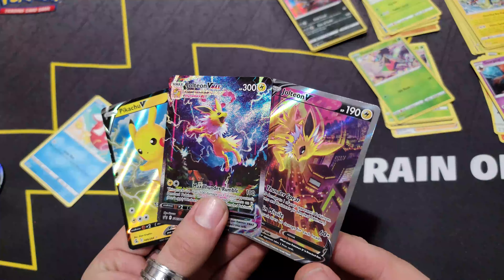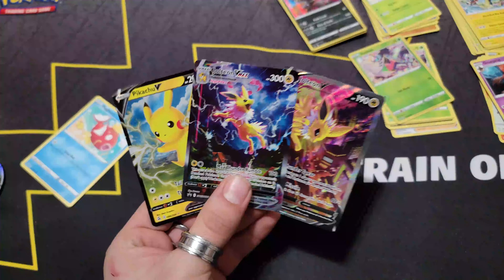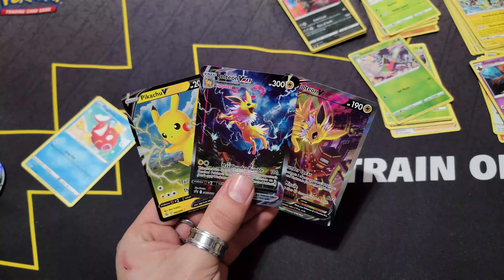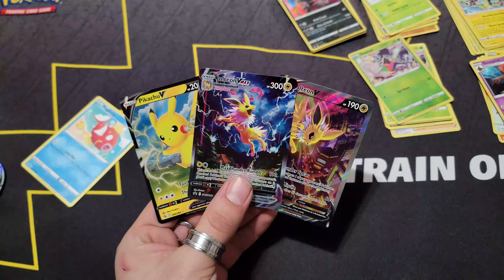Let's just take a moment of appreciation for the real highlight here — these beautiful cards make it all 100% worth it. We got our Pikachu V that we needed, and look — they're all yellow, they're all electric! What do you guys say — rate my pulls down below. I've never asked you guys this before, but rate my pulls from this box and let me know what yours were. As always, thank you so much for watching — see you guys later!